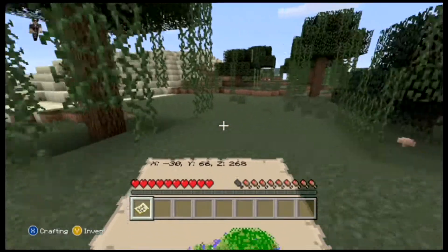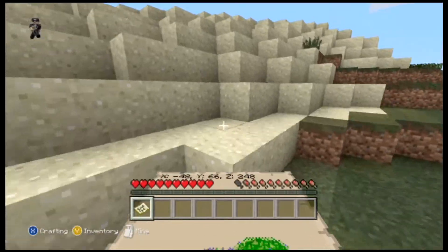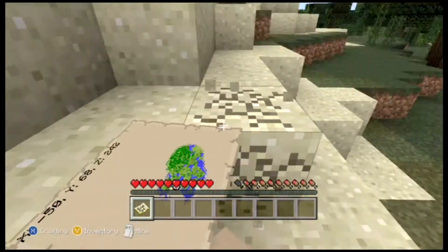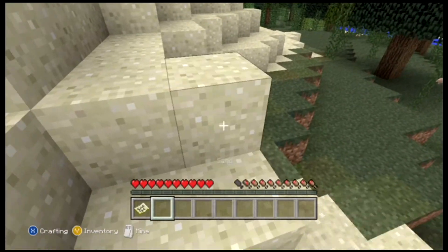The crafting recipe for ladders has been updated to make it a little easier. When you place blocks on grass, it just replaces the grass now — it used to just float when you put it on, but now it just replaces it.